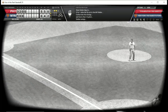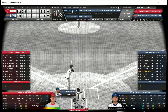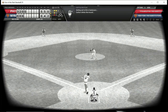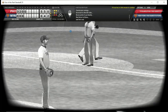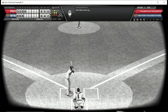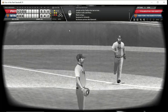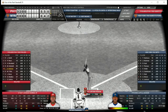Duke Snider is up against Carlton — ground out to Larry Bowa, one down. Chris Cannizzaro grounds out, two down. Charlie Neal bats against Carlton — ground out to third, the Mets go one-two-three in the fourth. We go to the top of the fifth with the Phillies still leading five to nothing.